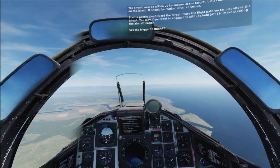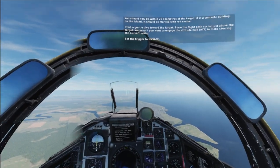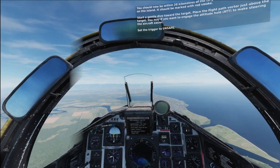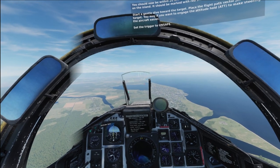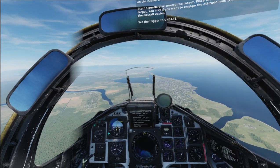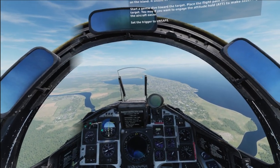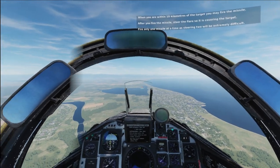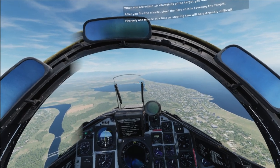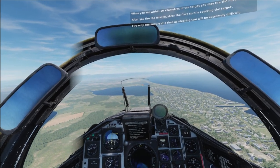You should now be within 20 kilometers of the target. It is a concrete building on the island marked with red smoke. Start a gentle dive towards the target. Place the flight path vector just above the target. You may want to engage the altitude hold to make steering the aircraft easier. Set the trigger to unsafe. When you are within 10 kilometers, you may fire the missile. After you fire, steer the flare so it's covering the target. Fire only one missile at a time as steering two will be extremely difficult.